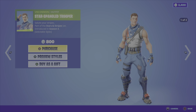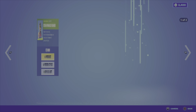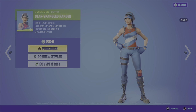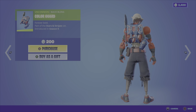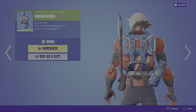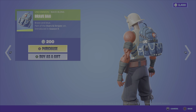Then we have the Star-Spangled Trooper — another outfit just in time for the 4th of July. Comes in 2 different styles and it's nice and cheap at 800 V-Bucks. We have the Star-Spangled Ranger, the female version of the outfit from the Stars and Stripes set, Season 4, also 800 V-Bucks. We have the Color Guard Back Bling, carrying that red, white, and blue theme there at 200 V-Bucks. We have the Brave Bag back bling, also 200 V-Bucks.